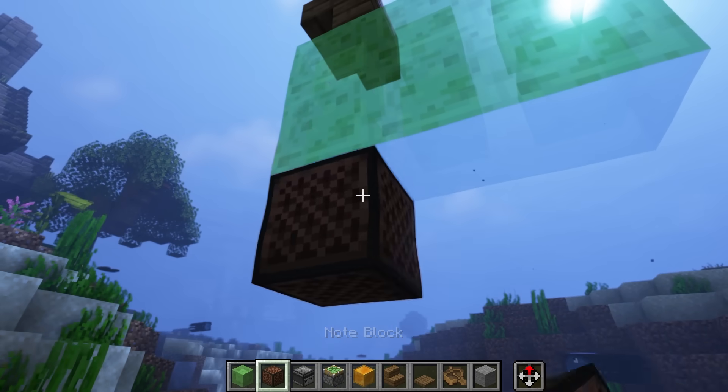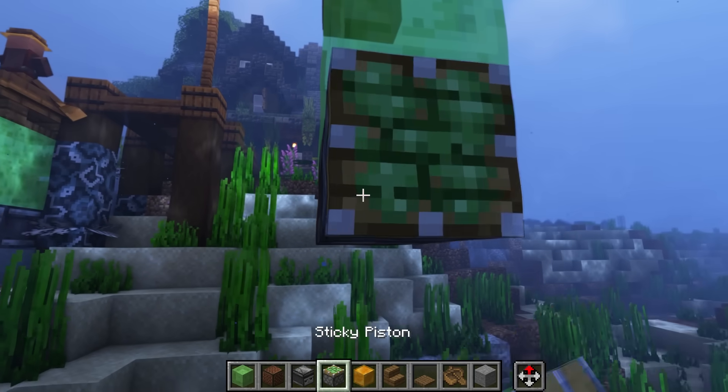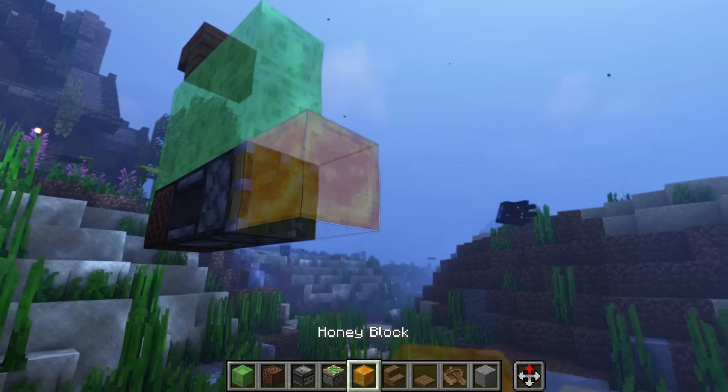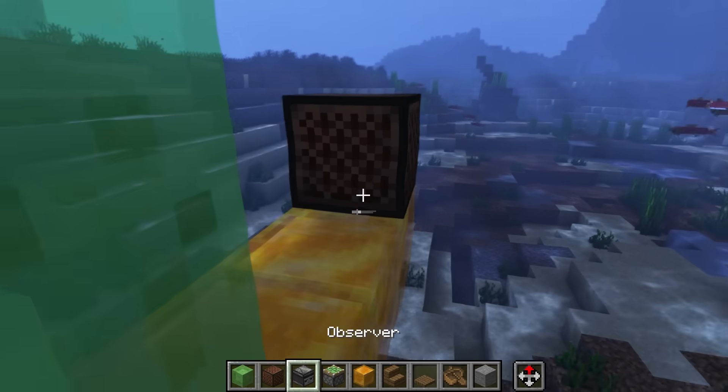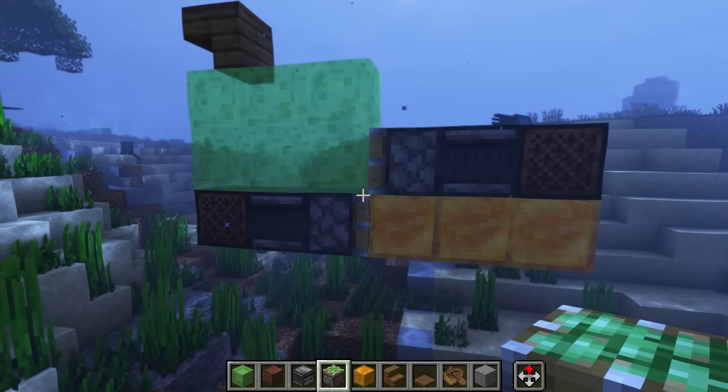And then underneath that, you're going to do in order: a note block, an observer facing the note block, and a sticky piston facing away. Then you're going to do three honey blocks, and in reverse: a note block, an observer, and a sticky piston facing away. That's your main flying machine.